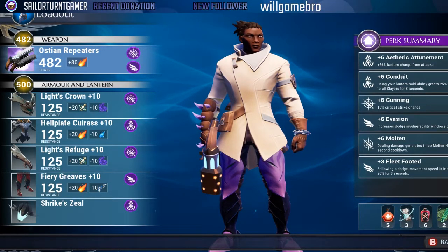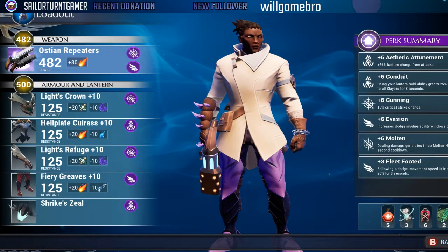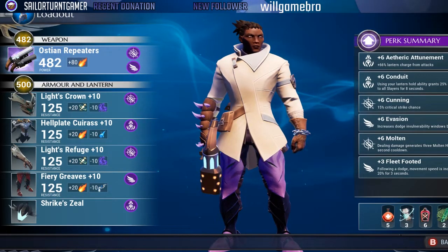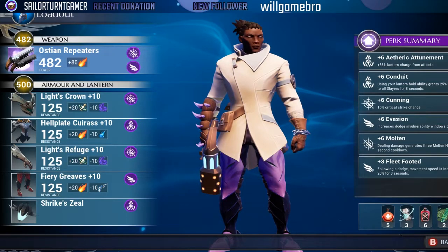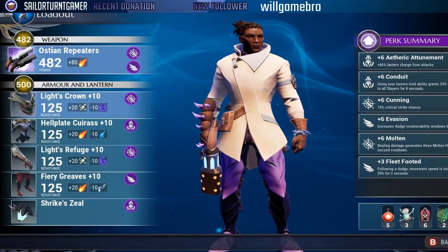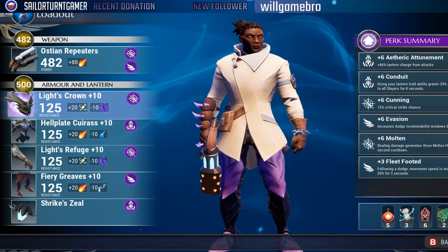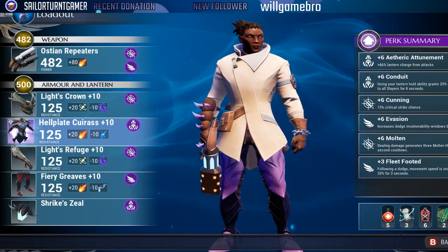Let's take a quick look at the overall perk summary. We're running six Etheric Attunement, six Conduit, six Cunning, six Evasion, six Molten, and three Fleet Footed. With this build my goal — as with any build I do — is to maximize the amount of plus-six tier-six perks we can get, because the stronger the perk the better the slayer and the more exciting the hunt.